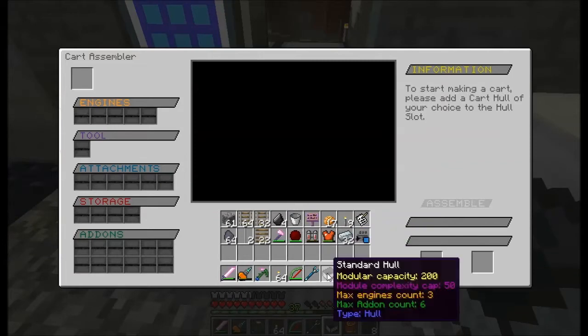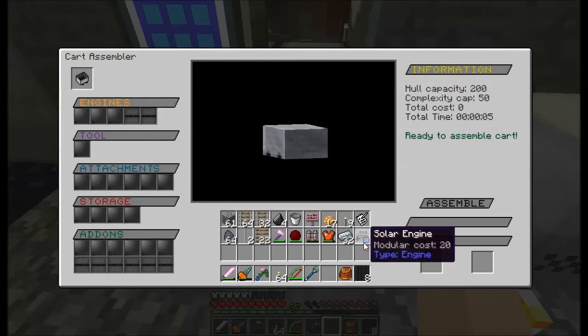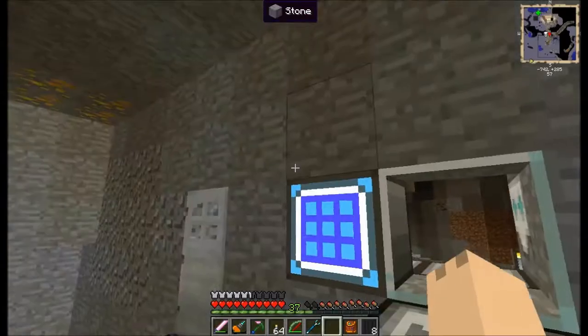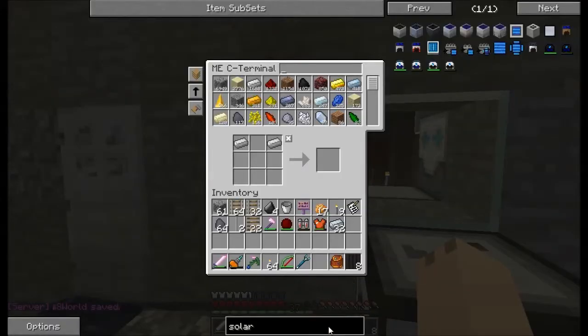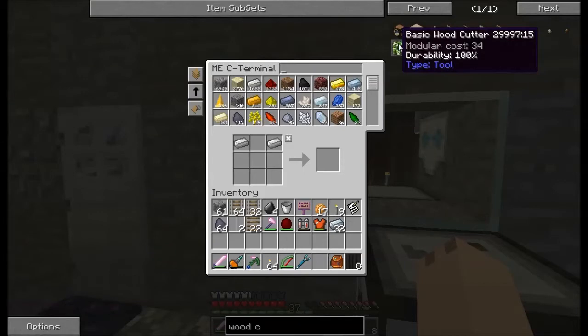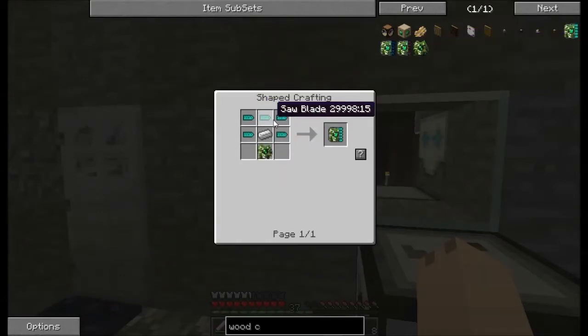So let's start assembling this cart. Notice how I have a module complexity and a complexity cap. That just went into the engine slot. I am currently using a total capacity of 200 and my current cost is 20, because right now it's just a cart with an engine in it. Now let's get it the wood cutting core — basic — five saw blades.